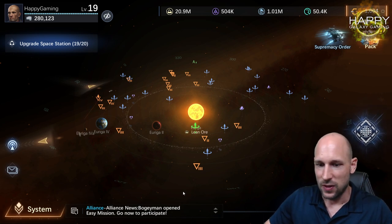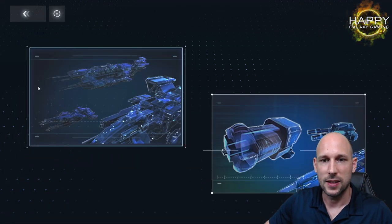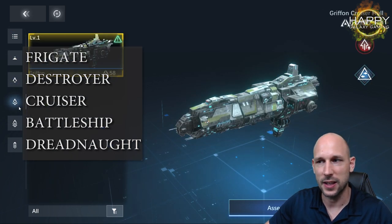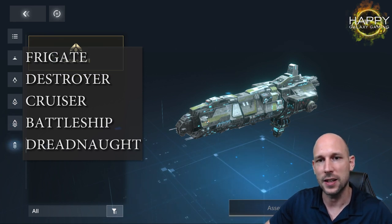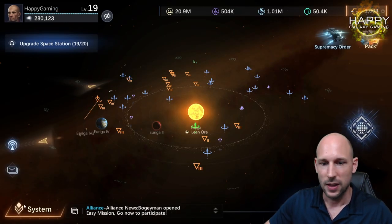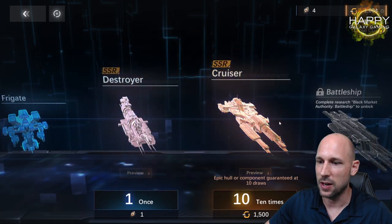Let's start with what is available. The easiest way is to go into our ship center. We can see the different ship classes: we have frigates, then destroyers, next cruisers, after that battleships, and lastly dreadnoughts. So there are five classes of ships available. In the black market we can also take a look at what ships are available.